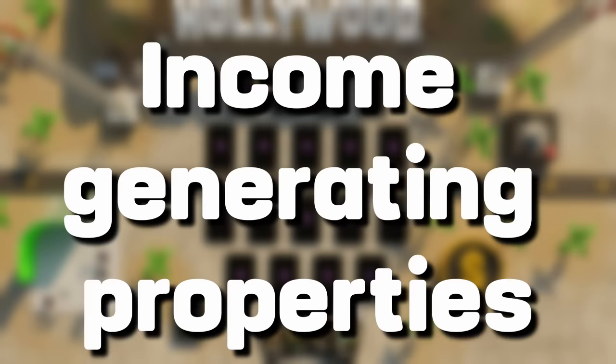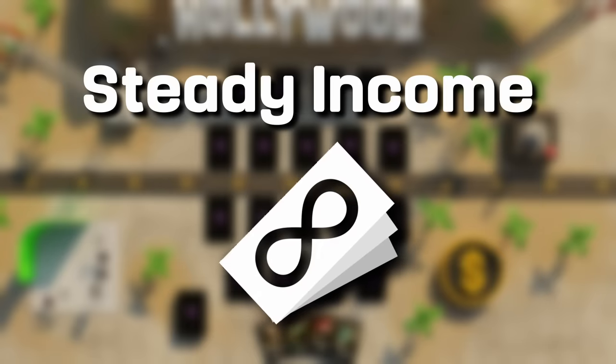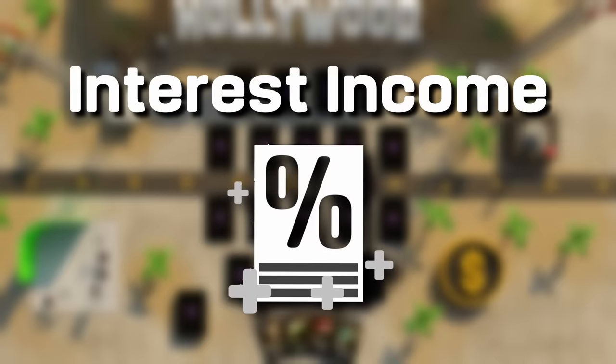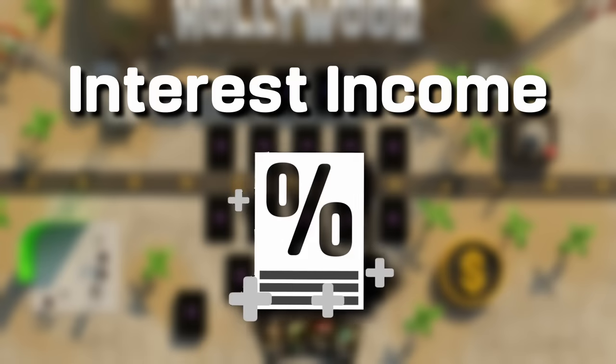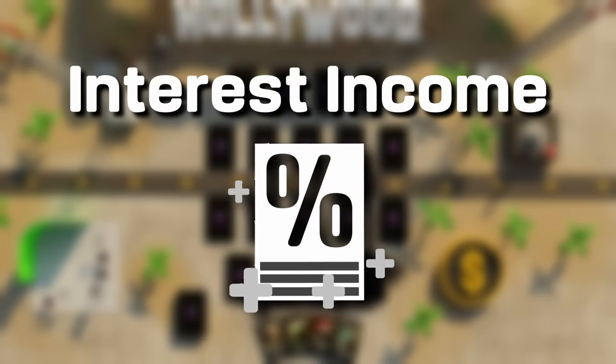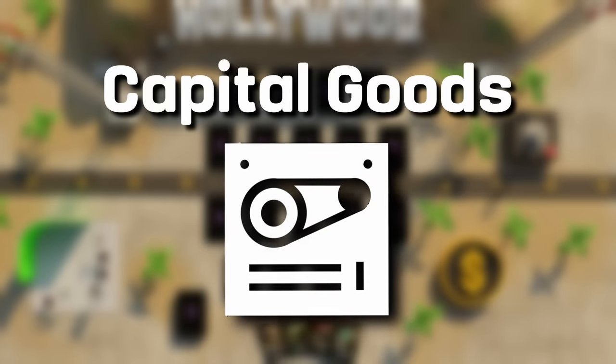First, income-generating properties, starting with steady income — this gets you a fixed amount of Venn dollars every turn, no matter what's happening in the market or the economy. Consumer income is about making money based on the market size when the turn wraps up. Interest income links your income to how many Venn dollars you've got stashed at the end of each turn, and it swings with the economic cycle. With Capital Goods, your card earns a set income at the end of booming economic cycles.